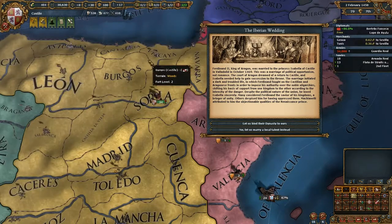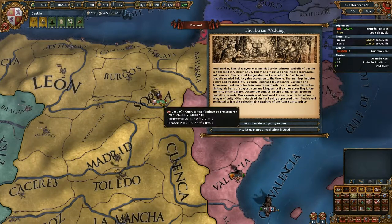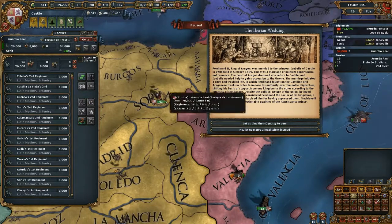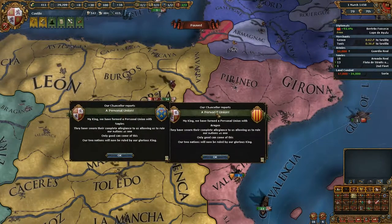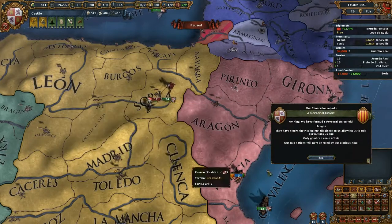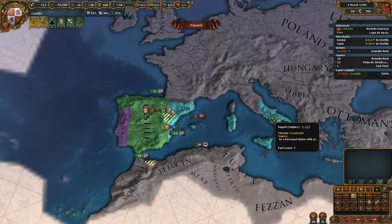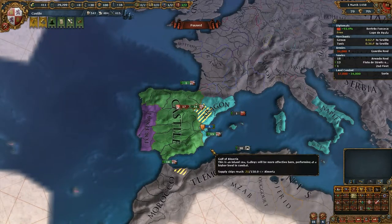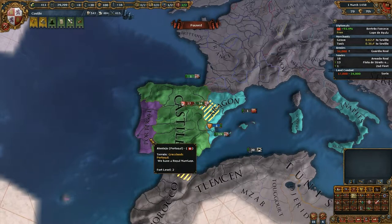We pick the event option giving a little more shock and wait one more month. Our general died, but we have high morale and our king is in charge. We bind our dynasties — BAM! We have formed a personal union over Aragon, and because Aragon leads a personal union with Naples, we inherit that union too. The rebels have risen up. That sweet turquoise color means they are our subjects. We have basically doubled our whole empire — this is massive.